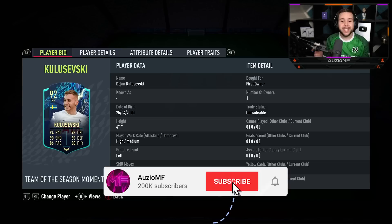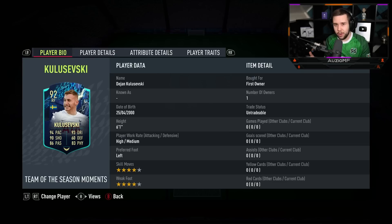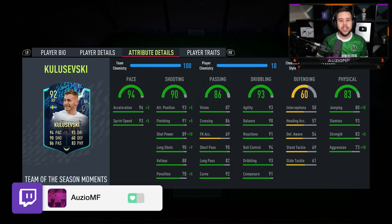What's going on guys? Welcome back to another new video. Today we have got the new Team of the Season moments card to review and it is going to be Kulusevski. He's a card that is looking really nice. He's got 94 pace with 93 dribbling, 90 shooting, 86 passing with 83 physicals. He's a 6'1" player with high/medium work rates, 4-star skill moves and a 4-star weak foot. I would have liked a 5-star weak foot or 5-star skill moves on this card, but hey, it is what it is.